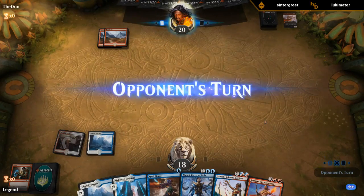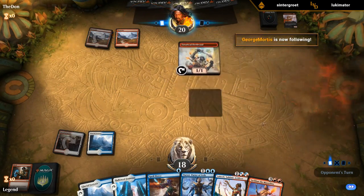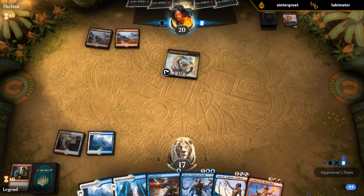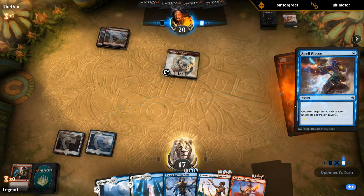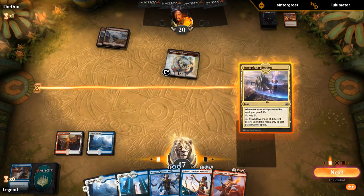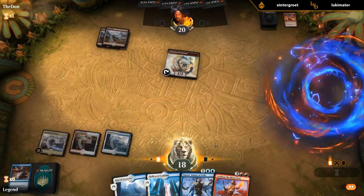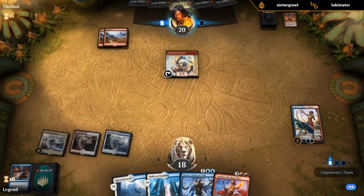Keep up Spell Pierce — that's probably worth it here. Spell Pierce that one. Beacon was definitely a good pickup. Start with Saheeli, start making those 1-1 tokens. Next turn Narset.